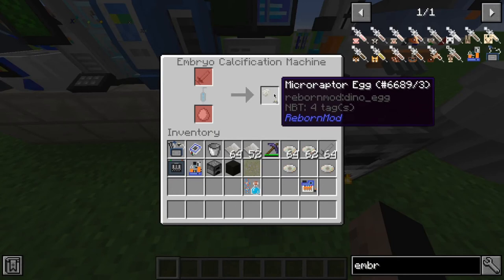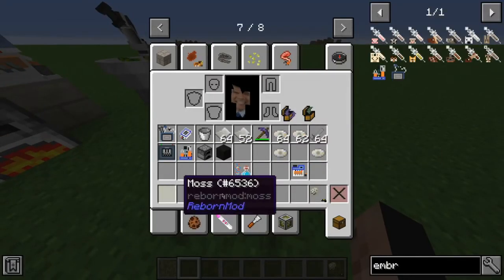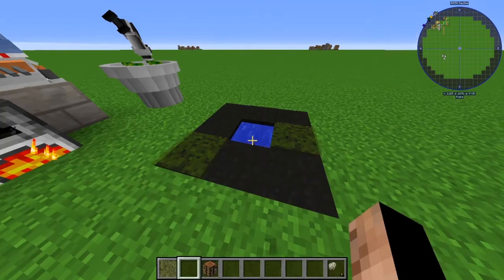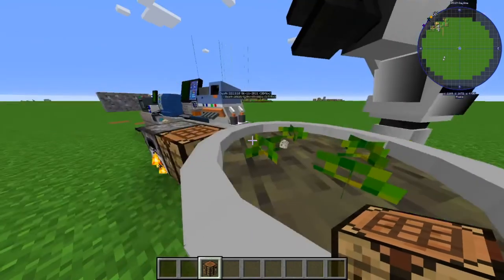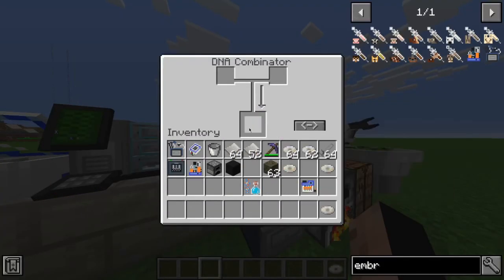So now this is set as a micro raptor. We're going to grab a crafting table and get some moss. We put moss in here for each one, then put your micro raptor embryo in. You can see these red bars — if it's all the way to one side it will be male, all the way into the red it will be female.